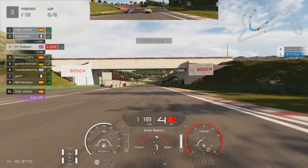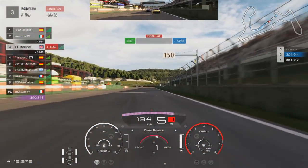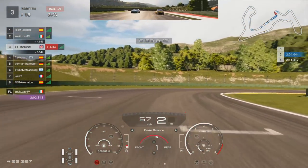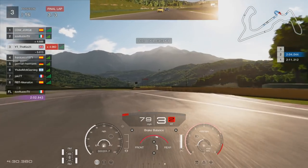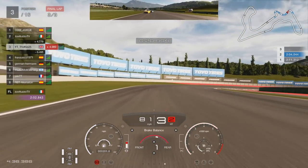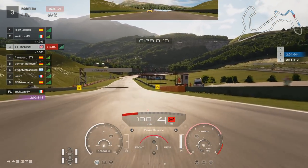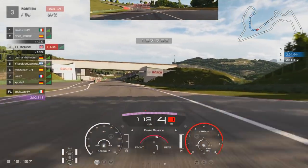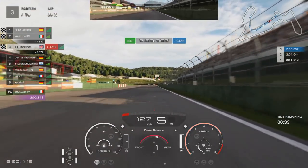Into the final corner the Megane has also managed to get through, but we build a gap on the exit. They get the slipstream down the straight but I don't think they can make a move in the braking zone. Braking just past the 100 board, down to third gear, getting on the curb early and letting the car coast through until the grip builds. We go slightly wide but the gap is nearly three to four tenths. We break the slipstream and hold on to finish P3. Three laps just doesn't feel like enough good racing.